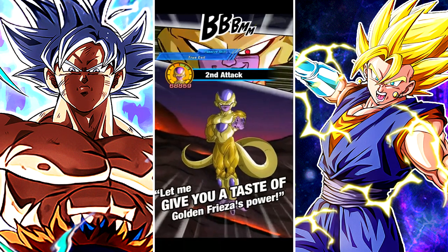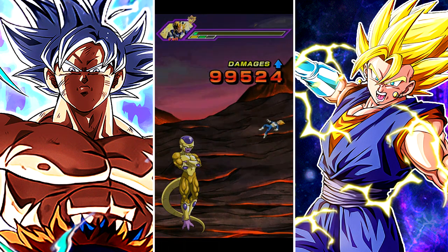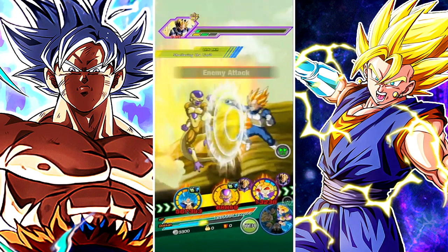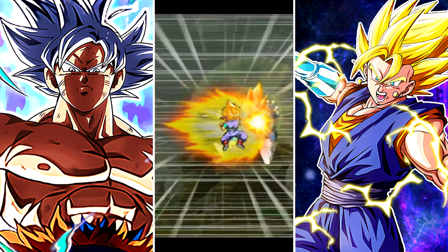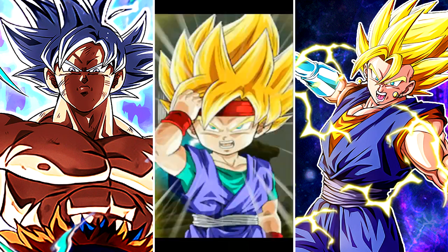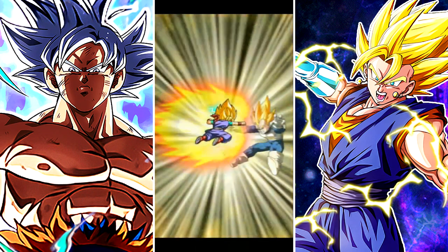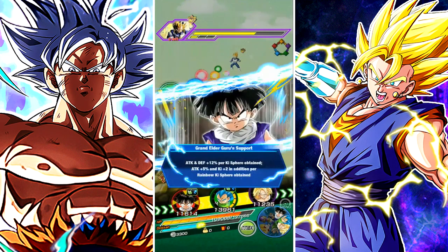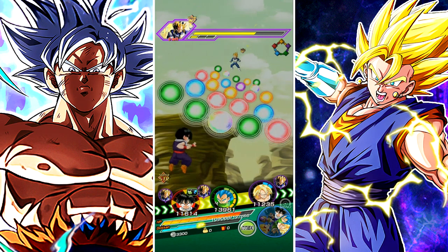Okay Goku, I see you. Frieza, please — really? You only did like 63,000. But still, you have the type advantage. Why did you not hit for even 100,000? If you hit for 100,000 I would have been happy. Look at Goku Jr. — he's a neutral unit and he still did more than you, Frieza. Come on now.